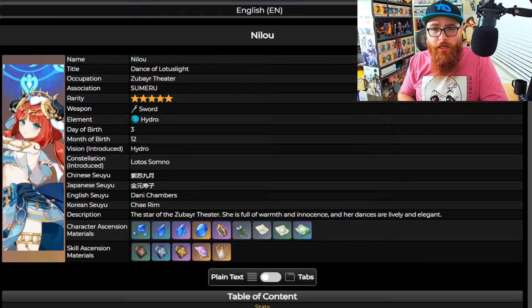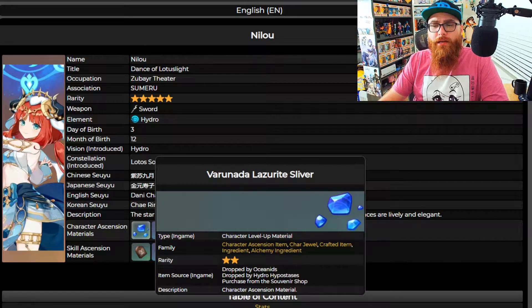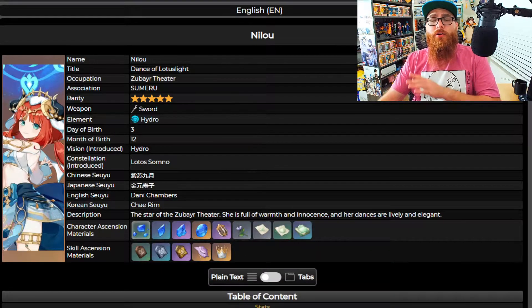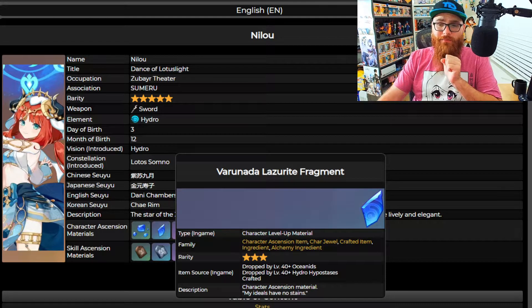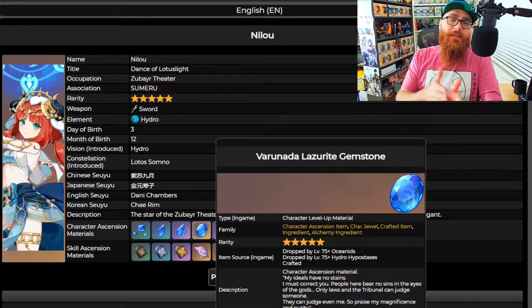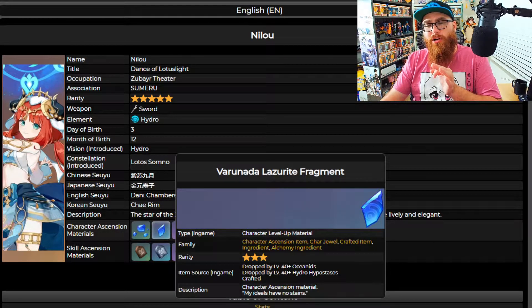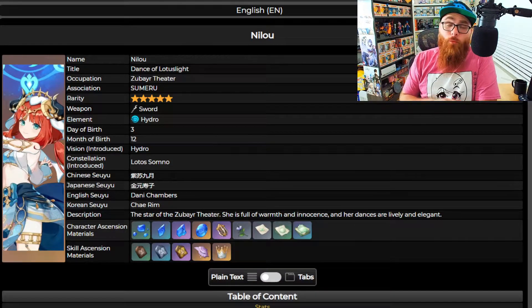As you can see right here — shout out to honeyhunterworld.com for the Genshin side of things, I really love using the site because it makes things easier and more condensed. We're going to talk about the Varunada Lazurite silvers, fragments, chunks, and gemstones. You're going to need one silver, nine fragments, nine chunks, and also six gemstones. Remember that three of the previous tier make the next one: three silvers make a fragment, three fragments make a chunk, three chunks make a gemstone.